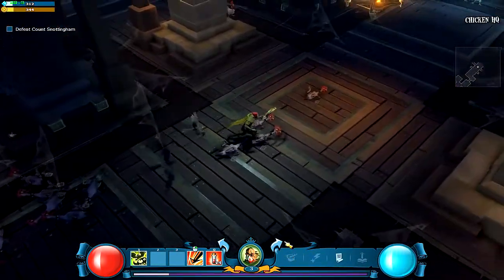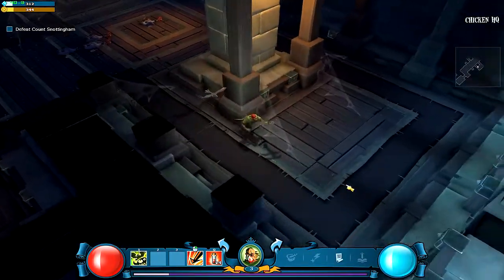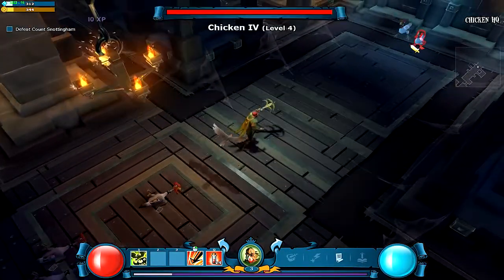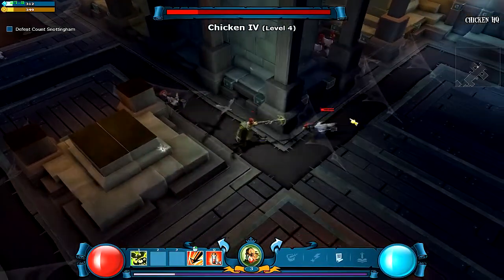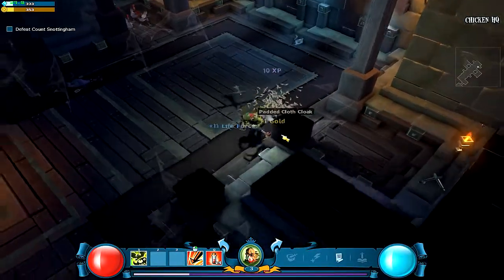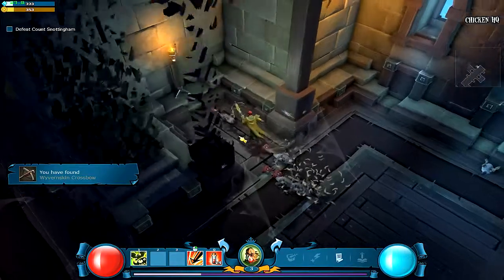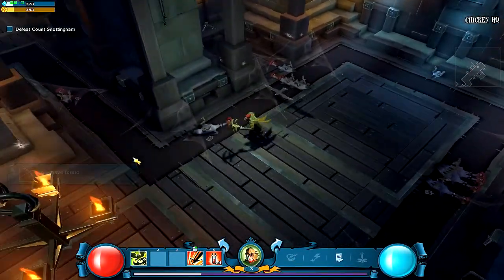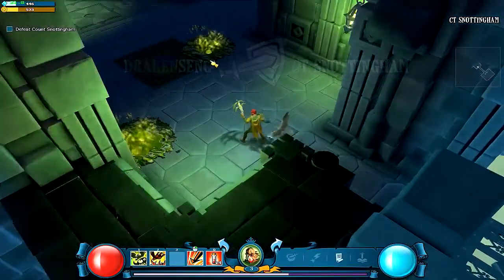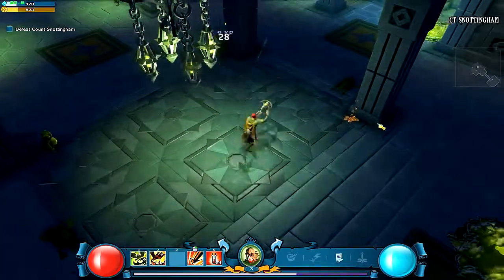As soon as you pick up a new item you can equip it, but the equipping is just coming soon. Maybe that's just for open beta, I don't know. This map is a little bit better, more enemies. There should be a limit of how many items you can pick up. Probably should have gone into my inventory to equip my items from the other castle — I was too eager to raid this castle.